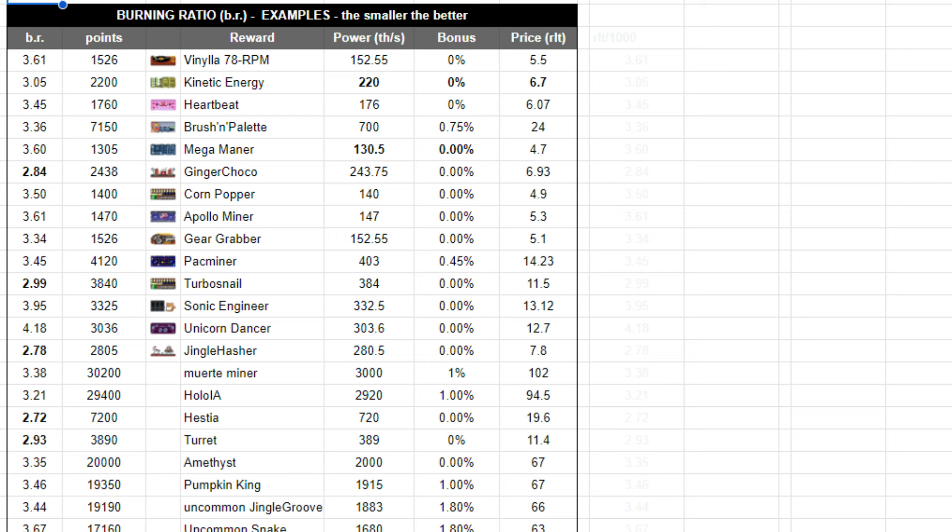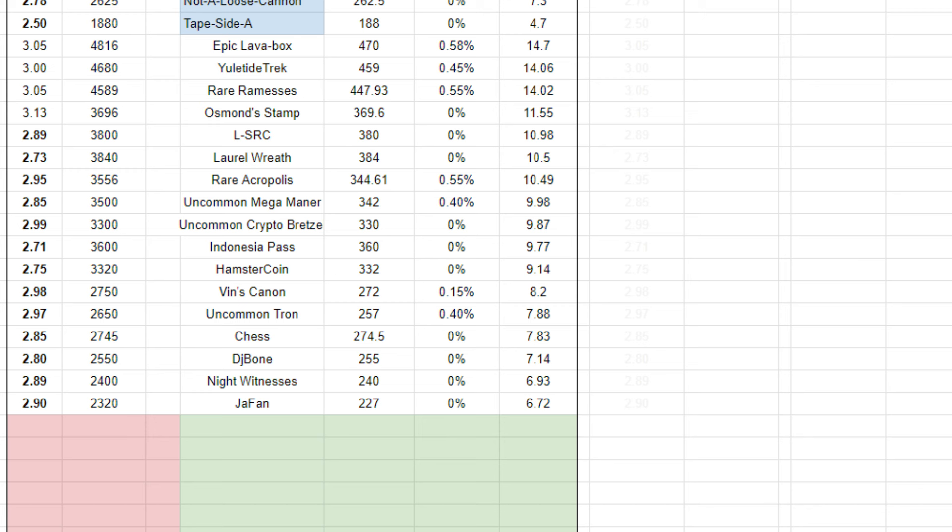If you make a copy of this Excel file, you will be able to add your own miners here at the green cells to see the points you will get and the ratio. Please add only in the column with green cells, not in the red cells, because the results there will appear automatically.